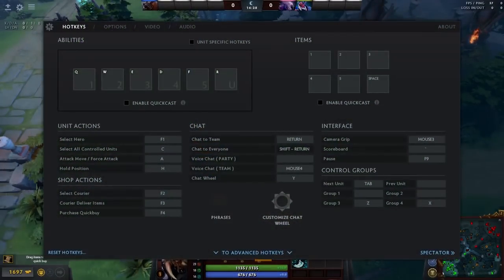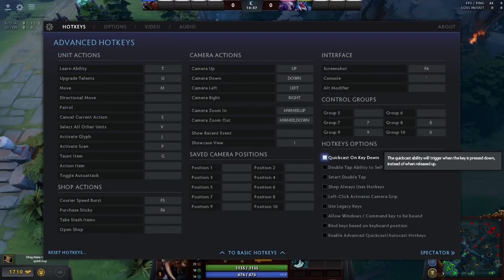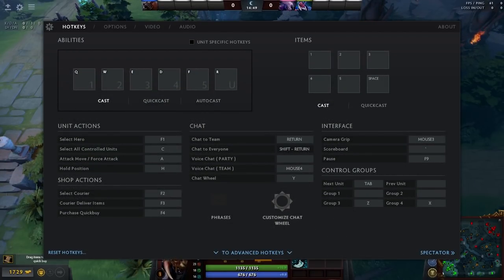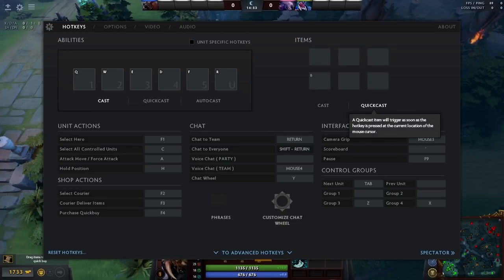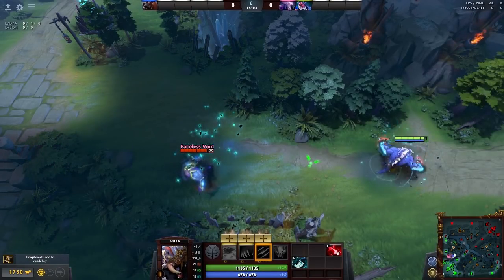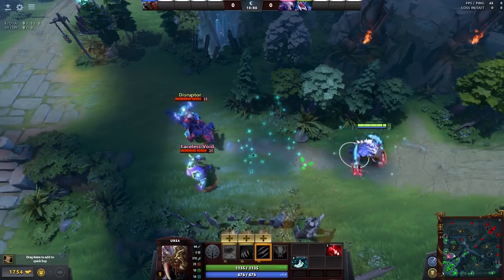To set this up, go into your settings, go into Hotkeys, scroll down to advanced hotkey options, and turn Quick Cast on with Key Down and enable Advanced Quick Cast or Auto Cast. This will give you extra options at the top. I use my fourth item slot for Blink Dagger and have set B as my key for Quick Cast. What this means is that when you press the button down, it activates that ability or item immediately.